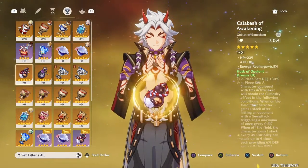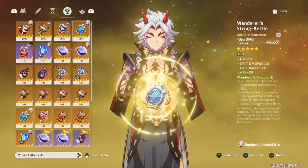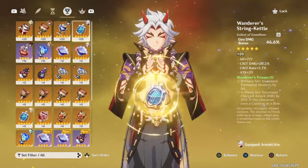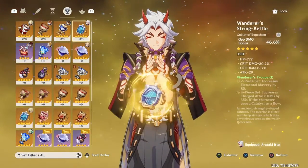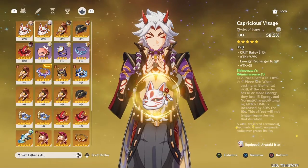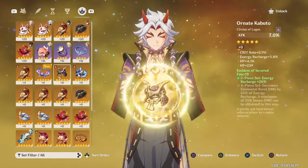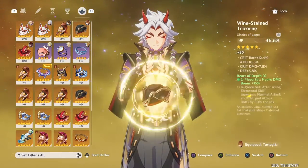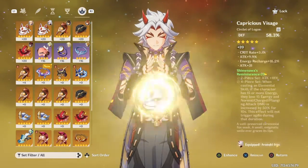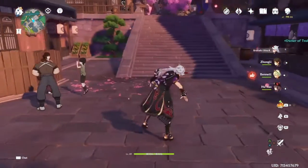I only recently started farming this, and you can probably see why. I've heard that DEF percent, Geo, and then crit is probably the best. Like this one, but that's a four-star — I only want a five-star one. And that one's on Zhongli. So yeah, that's my scuffed Arataki Itto build, but let's just see how it works.